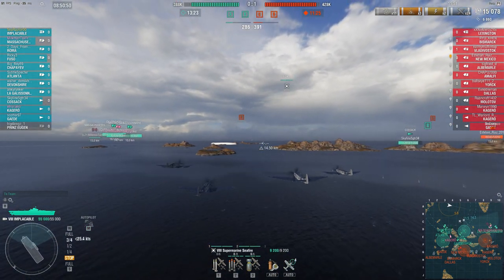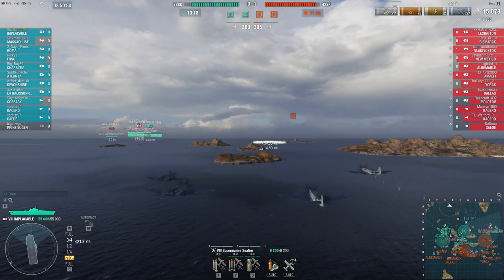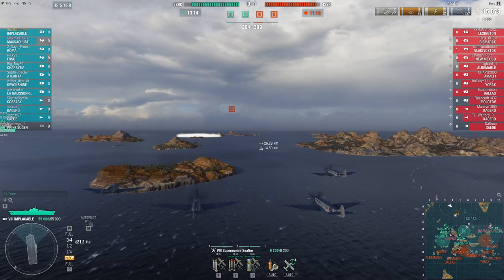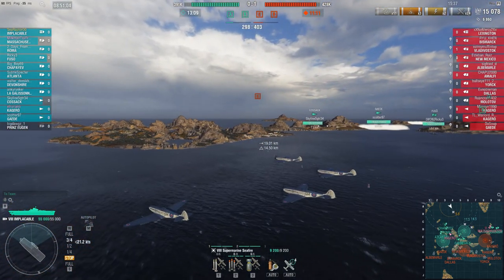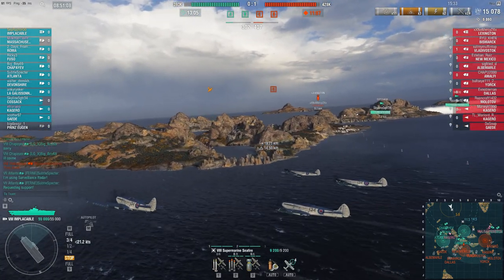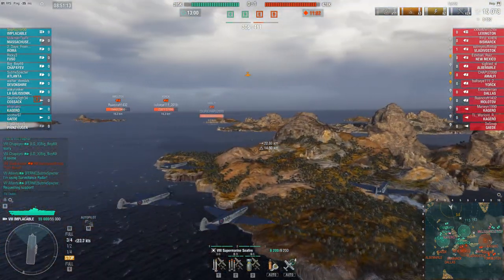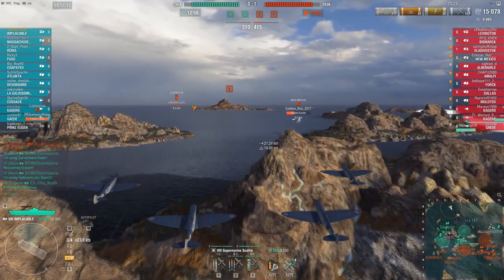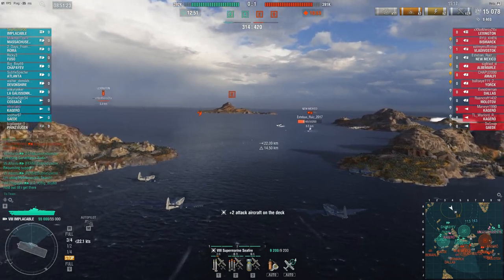It's one of the reasons that Implacable probably up-tiers worse than any other Tier 8 carrier. When she's in a Tier 8 game like this one, she's passable. But she really, really struggles when she's up-tiered because AA values get higher, but your plane health doesn't magically increase because you're in a higher tier game, and the planes don't respawn any faster. Now I'm bringing this rocket strike across the center to get eyes on this New Mexico.